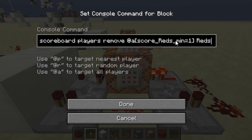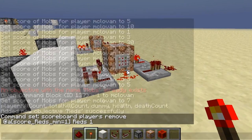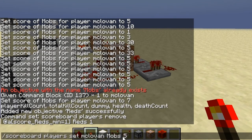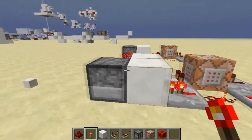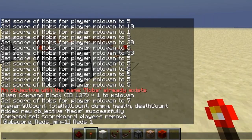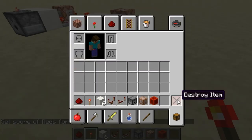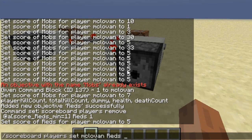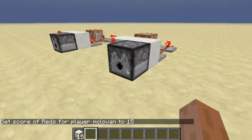Now I'm just going to take that command and change 'mobs' to 'reds'. This command is: scoreboard players set [name] reds to 5, which sets the score to 5 so we get 5 drops. Let's try it — it's working! You can try again, let's say 15. As you can see, it's really precise.